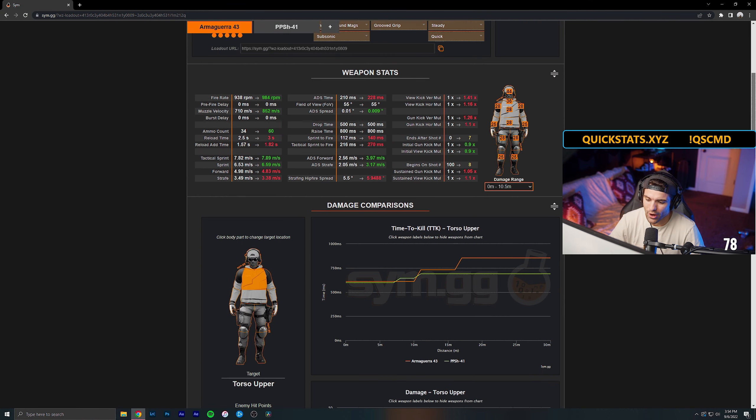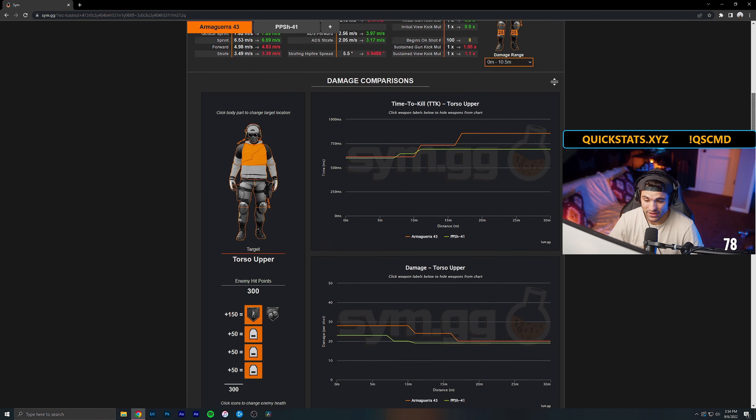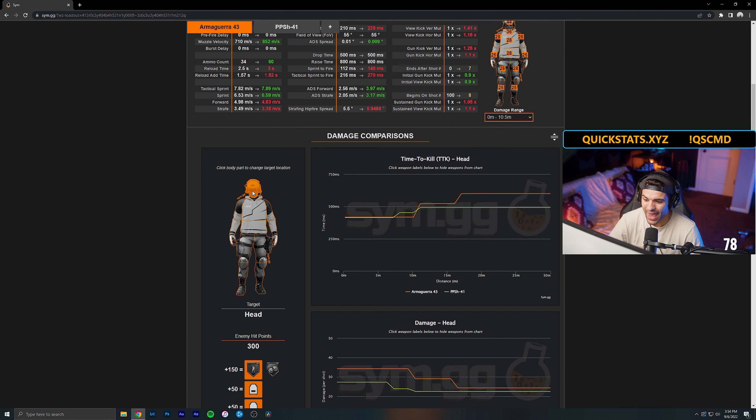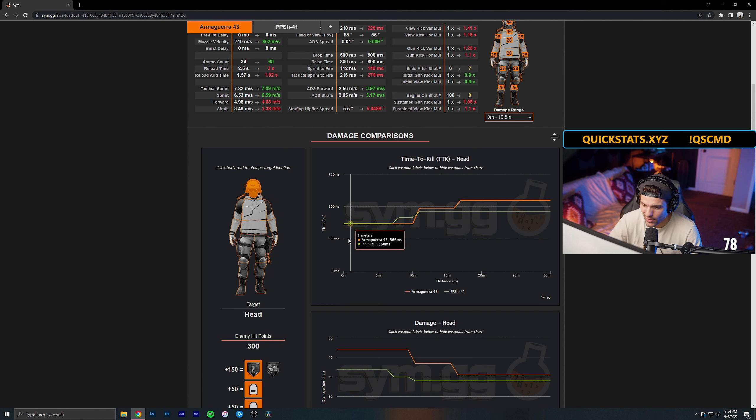Now let's take a look at the Armaguera compared to what a lot of people think is the best SMG in the game, and that is the hipfire PPSH. So right here, if we get a chest shot, the time to kill is incredibly close — the PPSH beats it out by about 10 milliseconds, so that is hardly anything. And then after seven meters, the Armaguera is actually slightly better. However, if you get a headshot in the mix, these guns are the exact same TTK, with the Armaguera being better by two milliseconds. The big thing again is that after seven meters, the Armaguera starts to pull away. Here are the numbers to back up the statement.